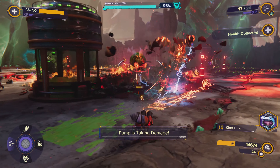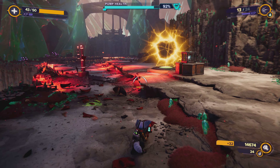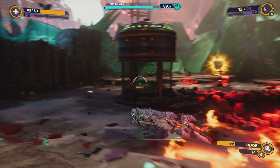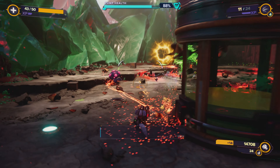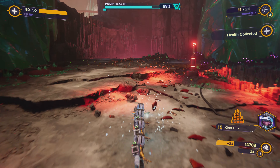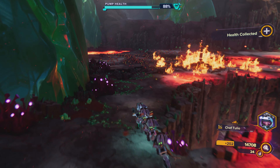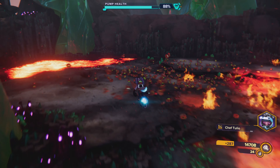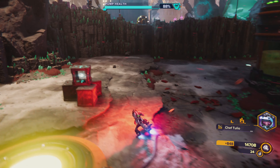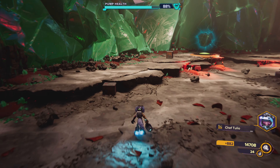Right here, Chef Tulio is letting me know that the pump's taking damage — even though I am well aware of that because I'm getting a pop-up and the health bar on the pump is going down. This is on the hardest difficulty, so of course the pump's going to take damage pretty much no matter what you do. Maybe if you came back here later with way more weapons this would be a walk in the park, but I'm still probably at the level they wanted you to be at when they had this sort of completion rate in mind.